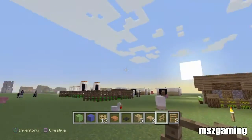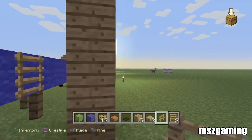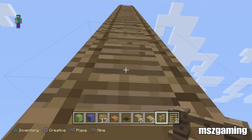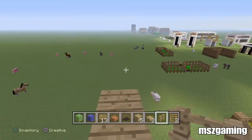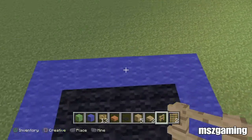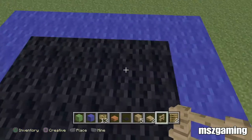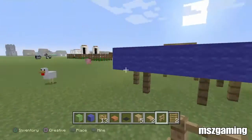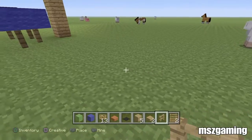Just before we go ahead and do anything else, just like I do in all my tutorials, I'm going to give you a very quick overview of how this actually works. We're going to go all the way to the top, and as I reach the top of my platform, I'm just going to jump down. And as you can see, I have my lovely trampoline that I can have many hours of fun on. So in order to build this, I'm just going to show you exactly how to make it — there's not really much to it at all.